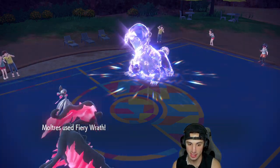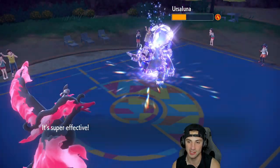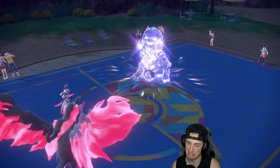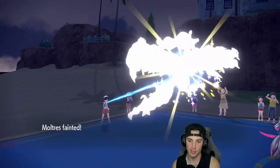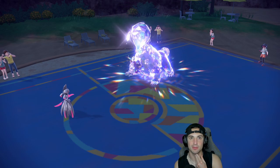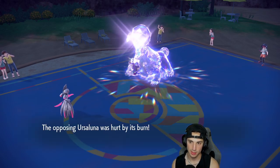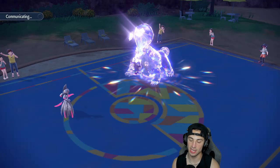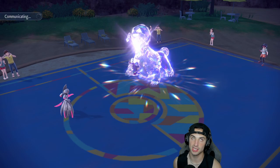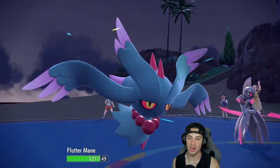Fire Wrath does massive damage — we love it. Ursaluna uses Facade and picks up a KO on Iron Valiant. We can now bring in Flutter Mane. With Tera available on Flutter Mane I can do big damage, and we're probably faster on the field. We're trying to make the comeback happen.